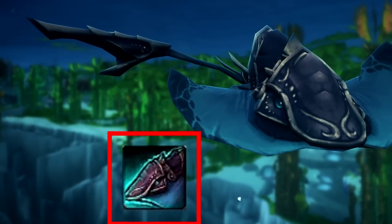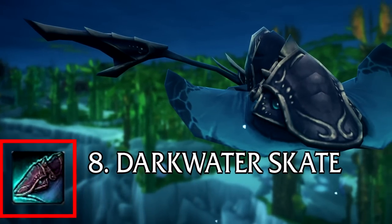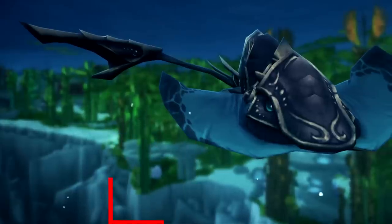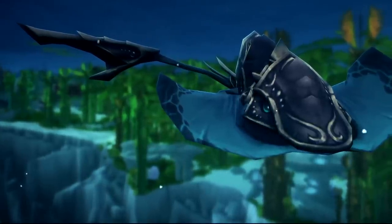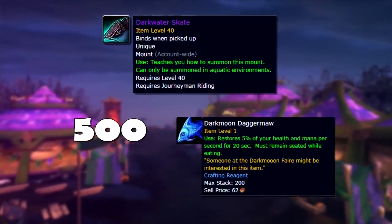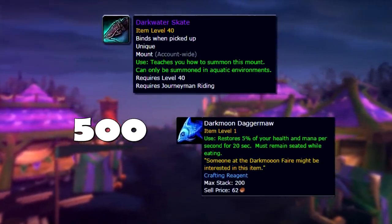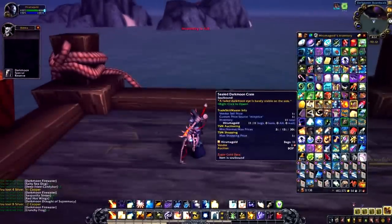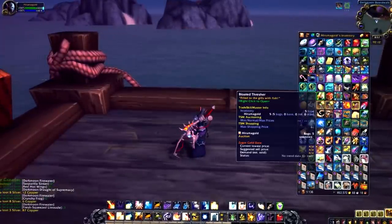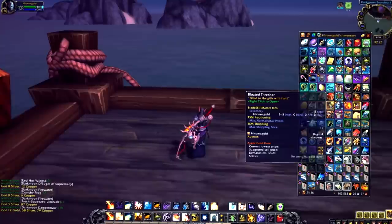At number 8 we have the Darkmoon Dark Water Skate. This mount is only obtainable during the Darkmoon Faire, but unlike the other mounts there it doesn't actually cost Darkmoon Faire tokens. Instead it costs 500 Darkmoon Daggermaw fish. The way to obtain them is to simply fish anywhere in the Darkmoon Faire — any level of fishing works and every cast will get you one fish, and you don't need to fish from pools.